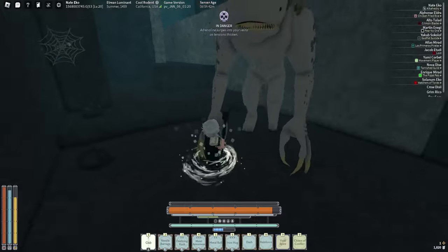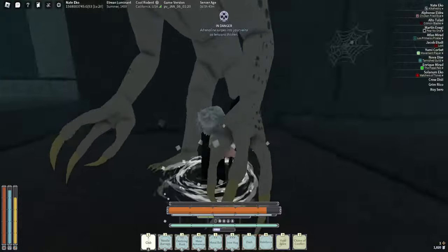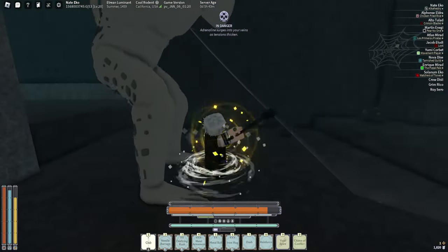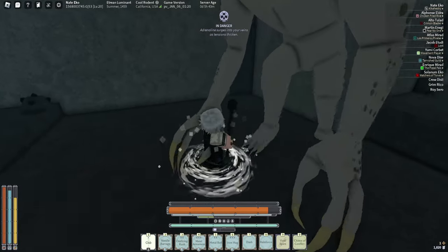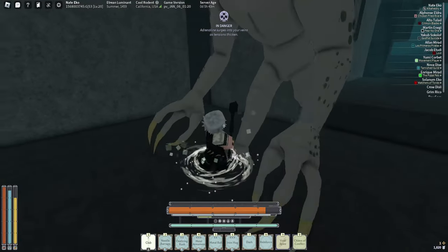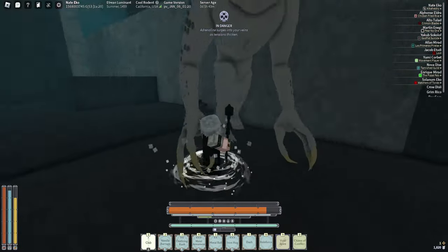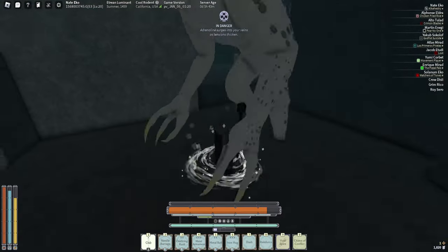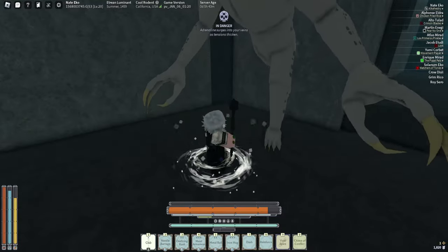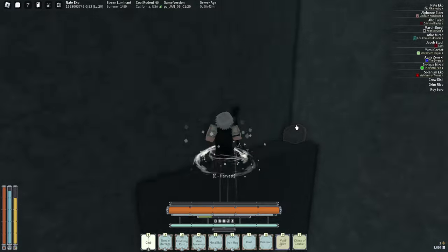Press F and it'll auto-parry. This monster swipes twice, and after that if you see a red indicator, always roll by pressing Q. Stay calm and just react — he has the exact same parry and dodge patterns. For attack count: for heavy weapons I suggest hitting once after a parry, for medium weapons twice, and for daggers three times. Whenever you dodge, roll, or parry, always hit back.